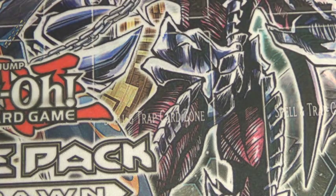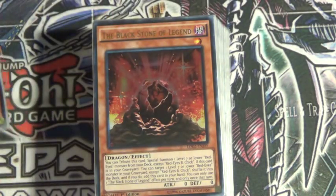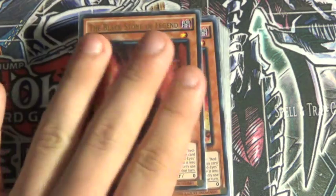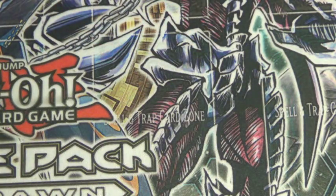Hey, what's up guys? I'm doing a Red-Eyes Black Dragon deck profile. This is missing still a couple cards — specifically one more Blackstone Legend, as I only have two. I won't order those until the Invasion of Vengeance pre-orders for singles are out. I'll be updating Red-Eyes when I get the stuff from Invasion of Vengeance. Red-Eyes will probably be a deck I'm playing in this format because it's really, really good, and the new support makes it a lot better. So without any further ado, let's get on with the deck profile.